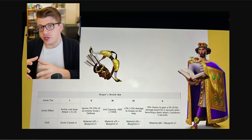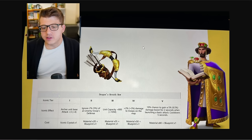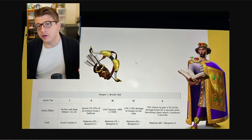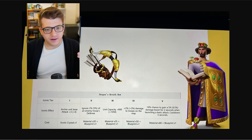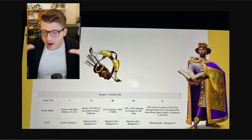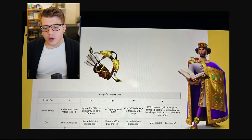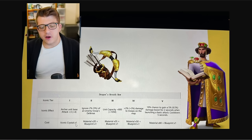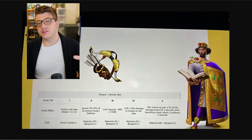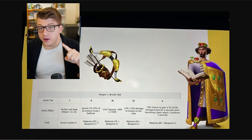Before we jump into the proposed changes to the formation system, the developers also revealed during this player council how much it actually costs to increase the iconic tier for the dragon's breath bow. The reason my head is floating in the middle of the screen is because I'm covering up the people that were on the screen — I don't know if they want to be in a video. You can see that getting iconic level one is what's already in the game right now — it costs one iconic crystal. Getting iconic level two, and remember this is for the dragon's breath bow specifically, it takes 20 materials and one full blueprint.